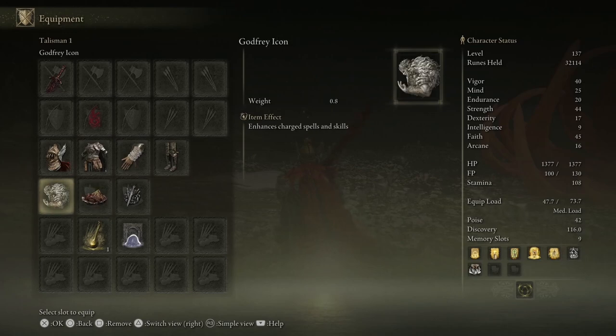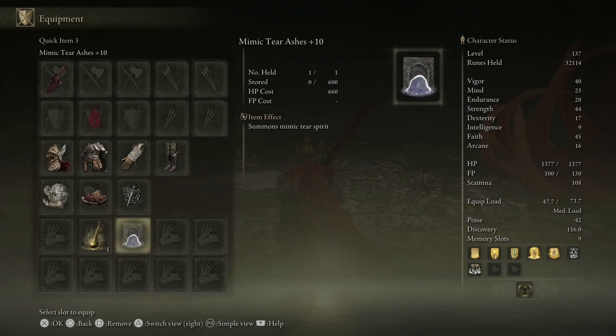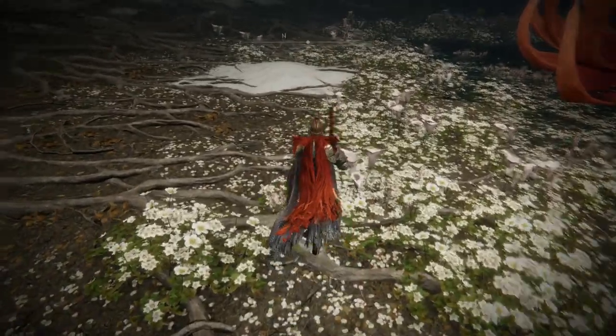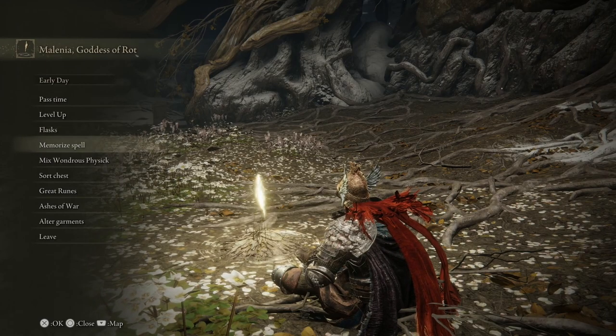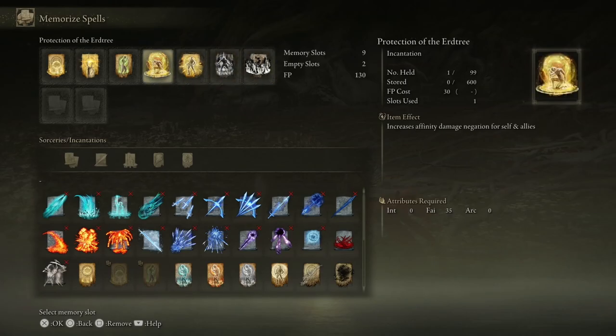This is for the skills, and this is another one for the skills that I wanted. The most important thing is the Mimic Tear — actually it's plus 10. Basically it's a replica of you and uses what you use. So what you should do is choose the right incantations, because we're using faith and incantations — or other things, depending on your build — make sure to choose something that works good for this fight.